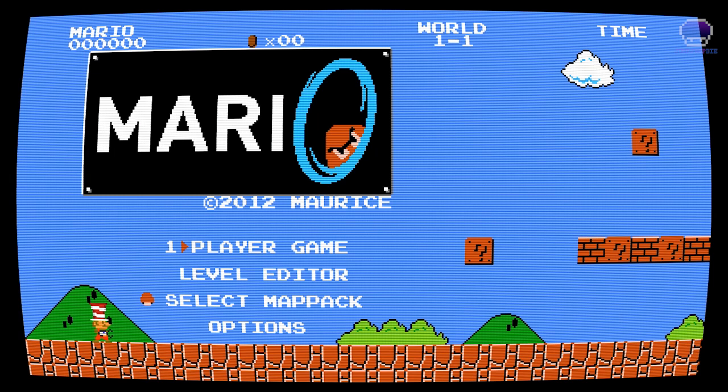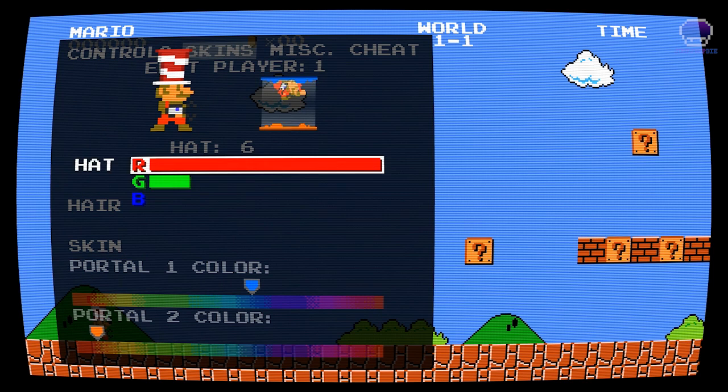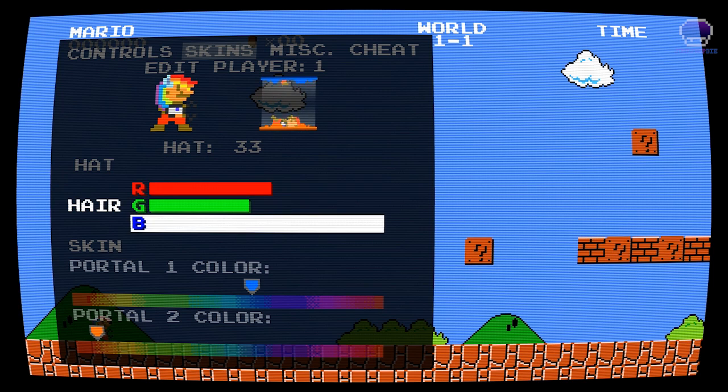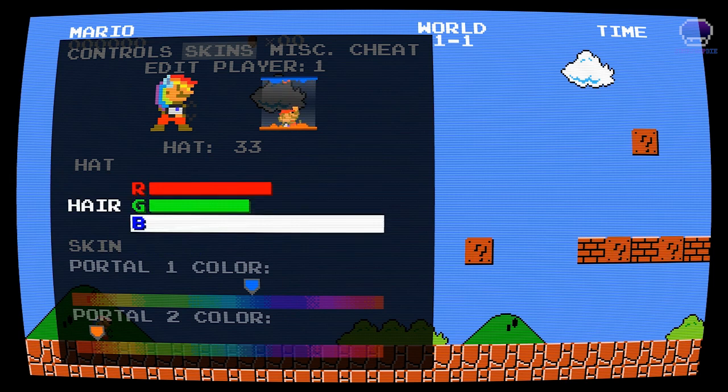We're going to play some of the Mario levels, but firstly let me show you some of the options. Right now you can see I'm wearing a funny hat - there are 33 different hats to choose from. It's a rainbow mullet - we're keeping that. There's also different skin colours, hair, portal colours, whatever you want.